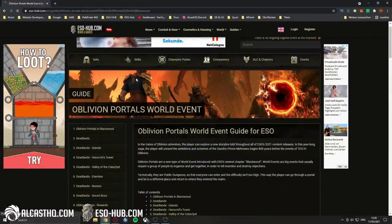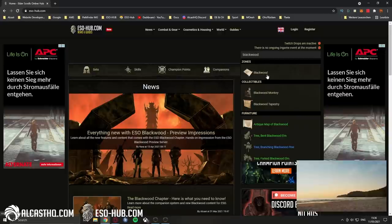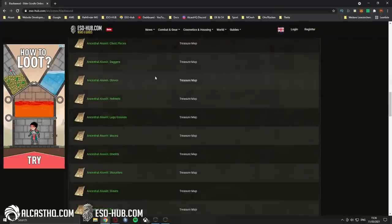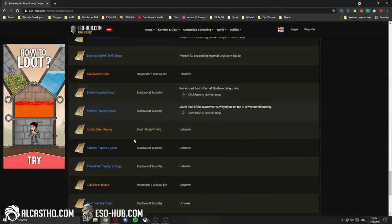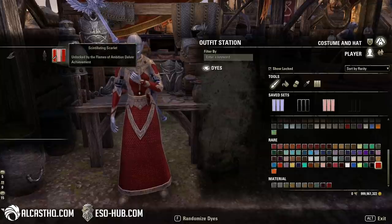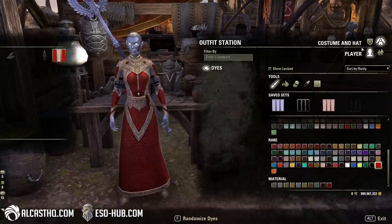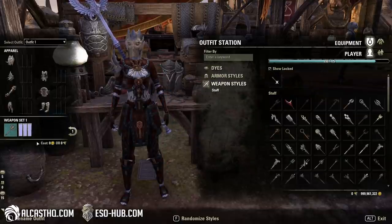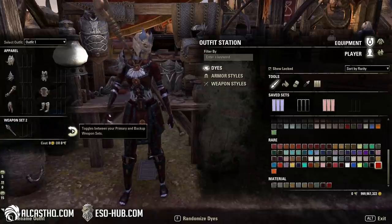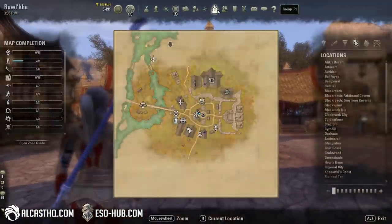You will also find this on EzoHub. When you go up here to Blackwood there's the Zone section with all the sets, the crafting locations, and all the leads. The weapon I'm using is Silver Dawn stuff, and the back bar is just normal Maelstrom with the Silver Server skin.